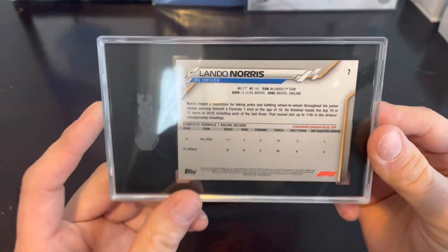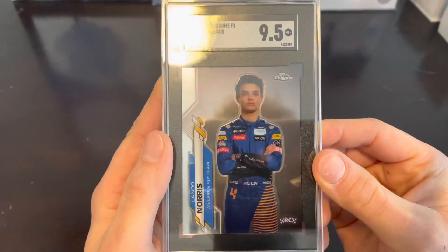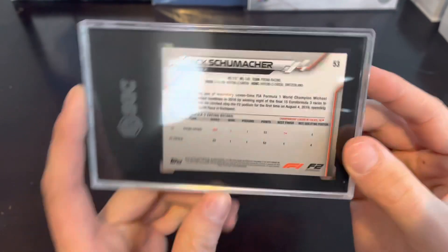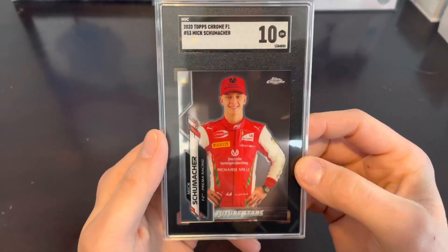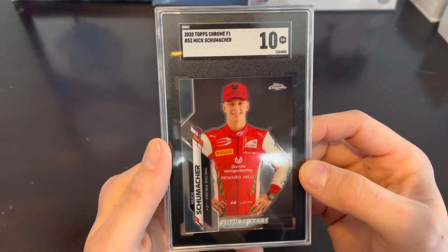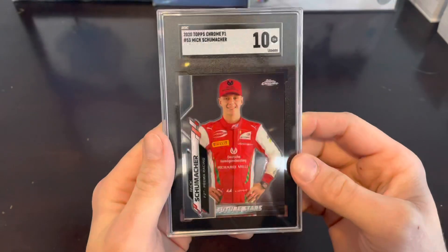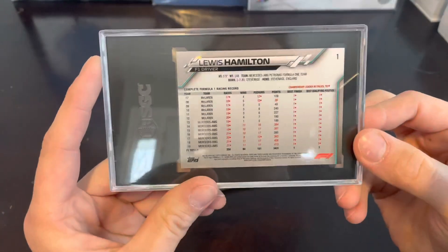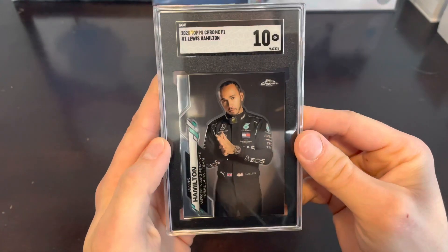We got another Lando Norris here, and this one got a 9.5. Next up, Peter's favorite, Mick Schumacher — we got a 10, Gem Mint 10. Future Stars F2. If you didn't see our video last month, Peter pulled a rookie auto of Mick Schumacher. Next we have Lewis Hamilton, card number one, and that got a 10.